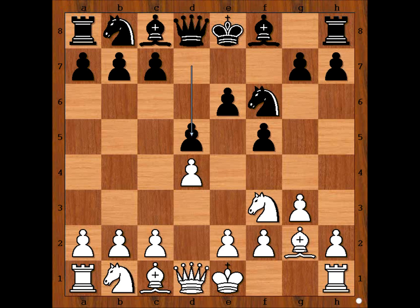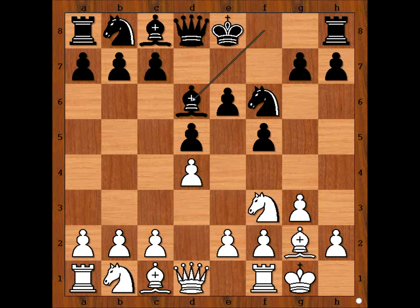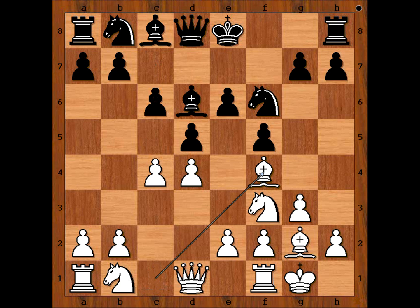Bishop to g2, d5. Levitt castled kingside, bishop to d6. Black is basically playing the Stonewall Dutch. c4, c6. It is white's move. b3 is the most popular move in this position.